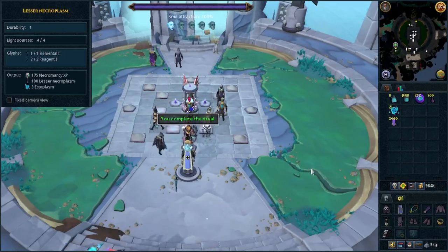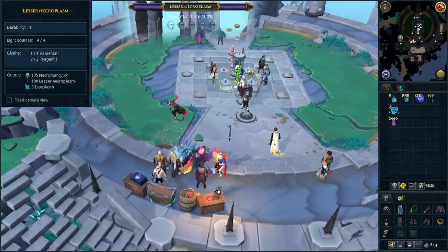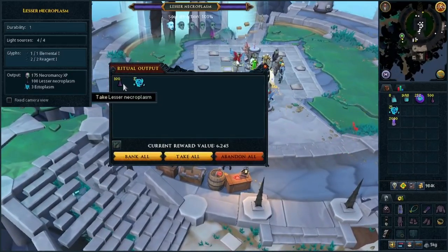Go south and click on the ritual chest. Take all, and you will get a lesser necroplasm.